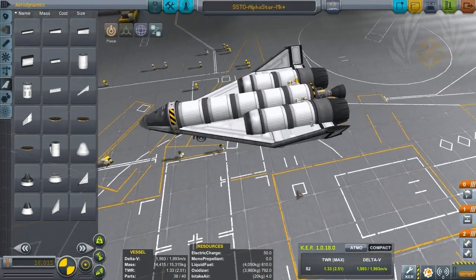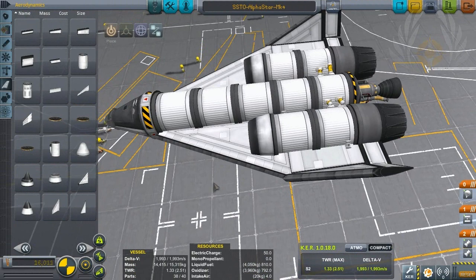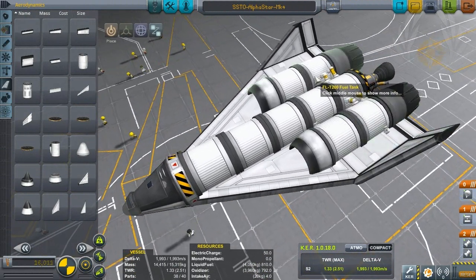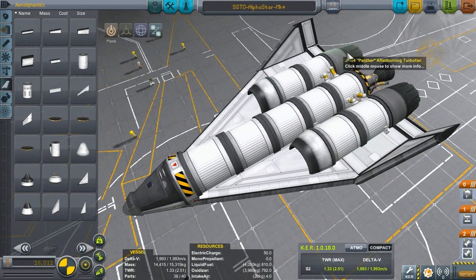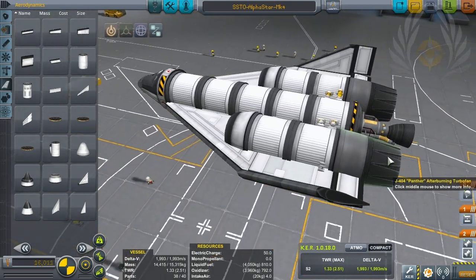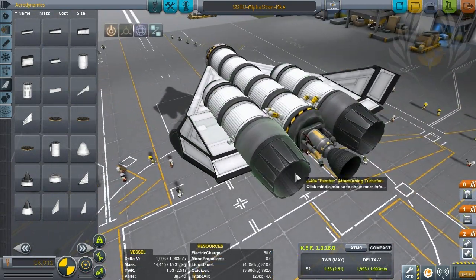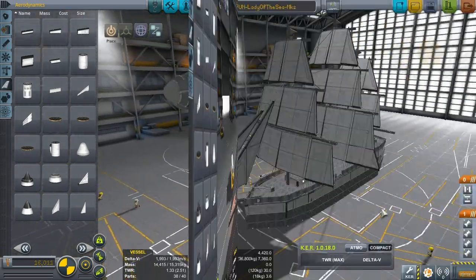This SSTO was built because I tried to make the most basic, low-tech-tree SSTO I could think of. I used all my science to try to get the Panther engine — I said forget about fancy fuel tanks or anything like that. I just needed the Panther and whatever else I came across trying to get to it. That's basically how I came up with this design.